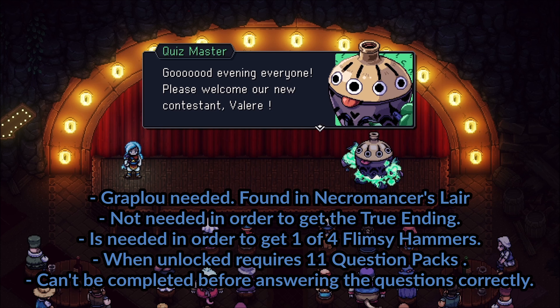Now that we have looked at where the Grapplo is to be found and what it is used for, let's move on to some more details about the side mission going under the umbrella of Quizmaster. This quest is quite lengthy if you want to 100% it, and if you want to do that it will be done in the end game of Sea of Stars.